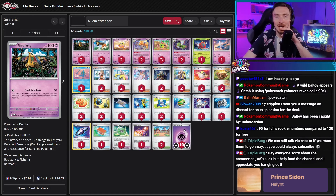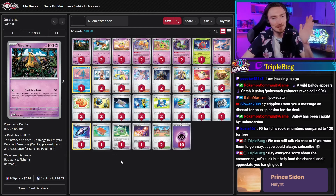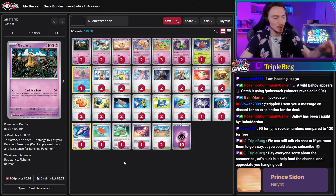Maybe the Earthen Vessel could be cut since they have such a high count of Psychic Energy — go down to one of those, one Night Stretcher. I didn't play the deck so I can't give 100% feedback, but those are the callouts I'm noticing. It might just help with setting up your board state a little quicker.